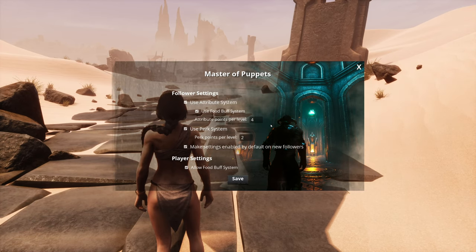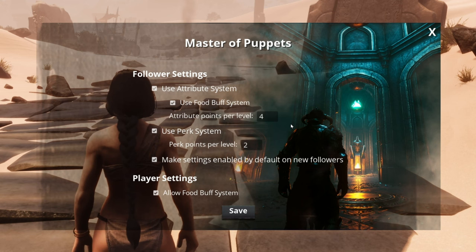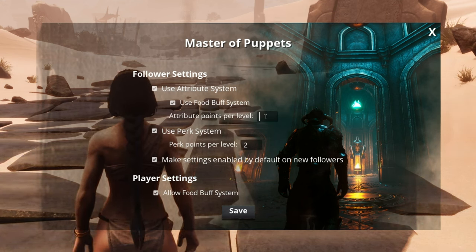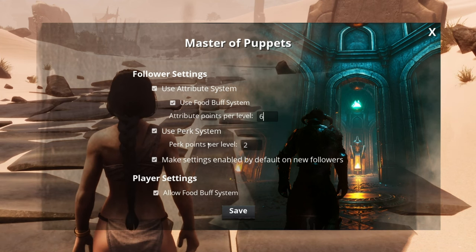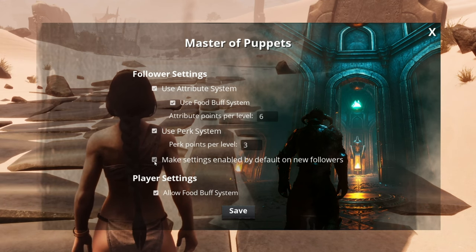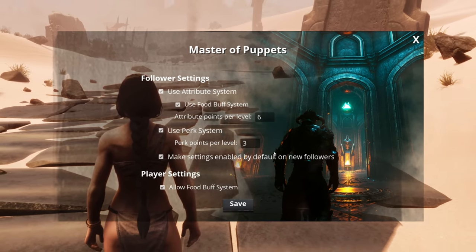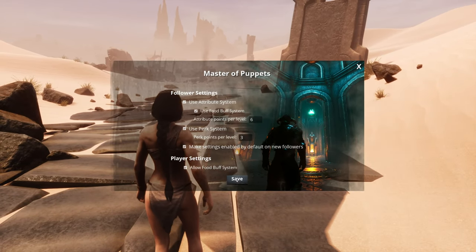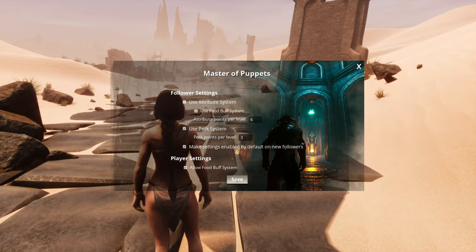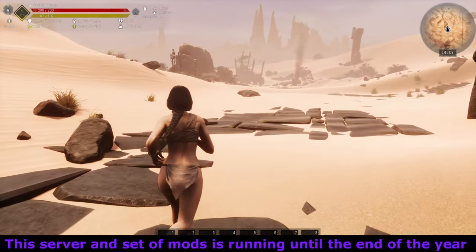As we are going to be leveling up to 300, our thralls are going to stay at level 20, so what we need to do is get our attribute points up. I'm going to set attribute points per level to six, and per points to three, and make sure 'make settings enabled by default on new followers' is ticked. This should help us give a little bit more extra to our thralls.